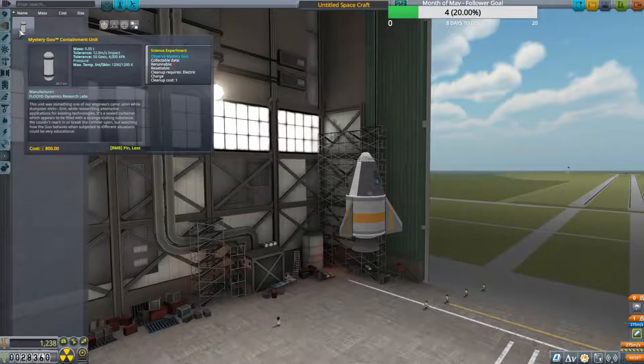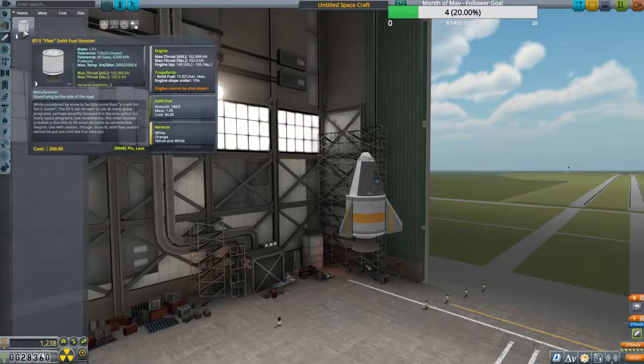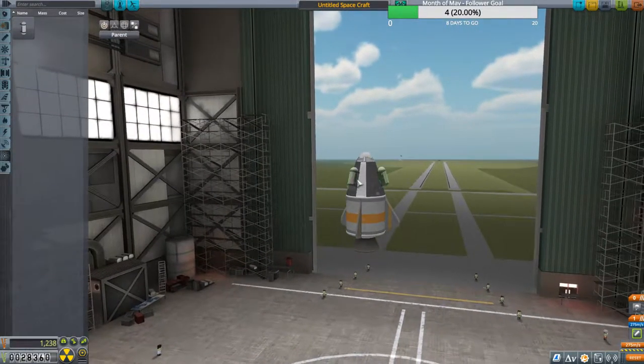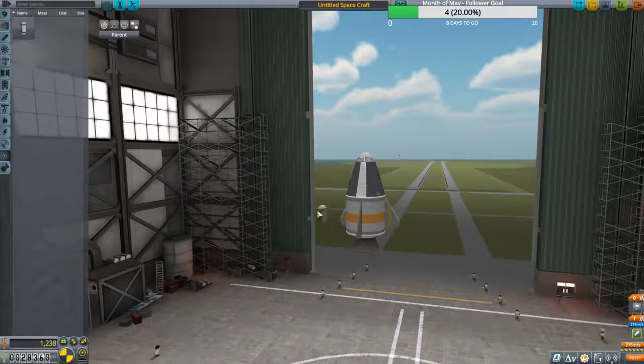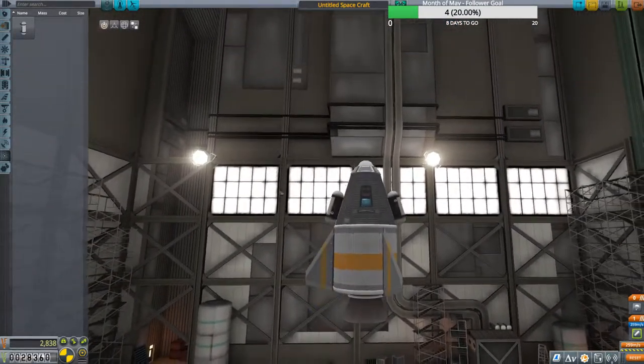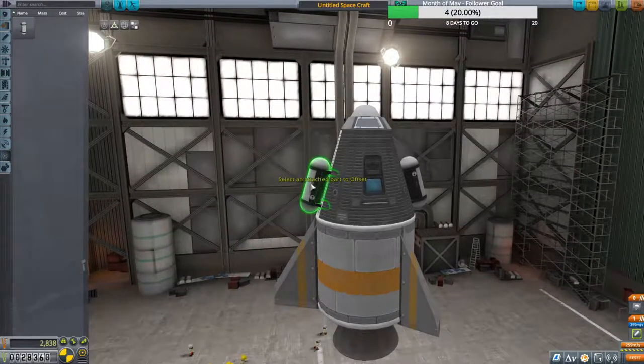We go down into our science tab — and I think I skipped over engines. That's where you find your solid fuel rocket booster. What that means is there's no throttle control on this; once we light it, it's going. Let's go ahead and get our science — these are Mystery Goo containers. We're just going to slap these on; just make sure you put them somewhere where they're not going to hit the ground because they will explode.